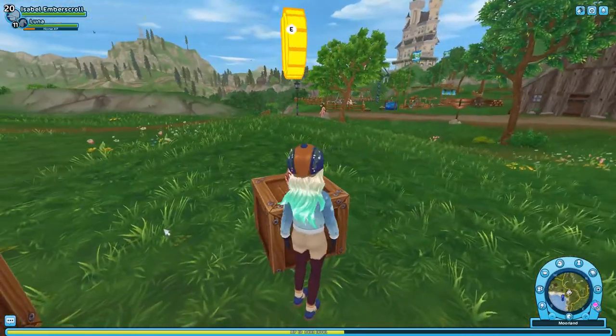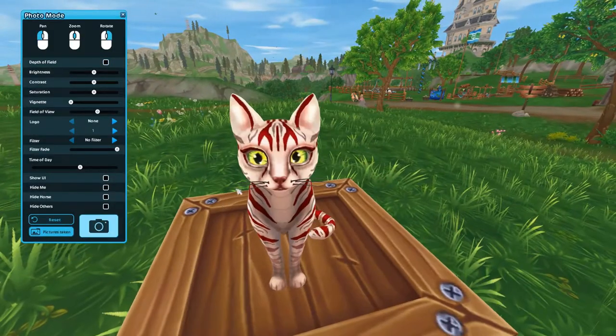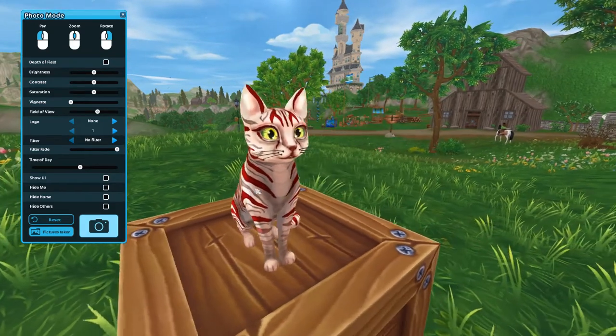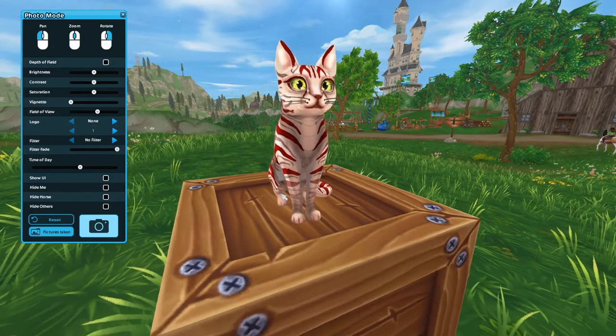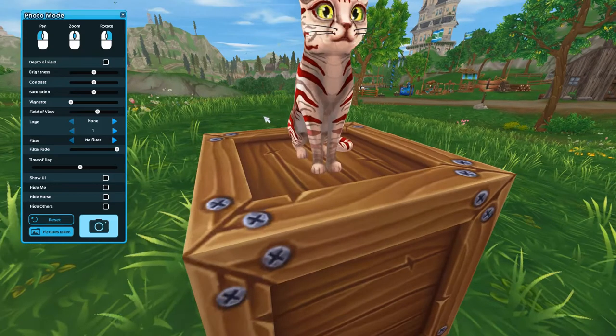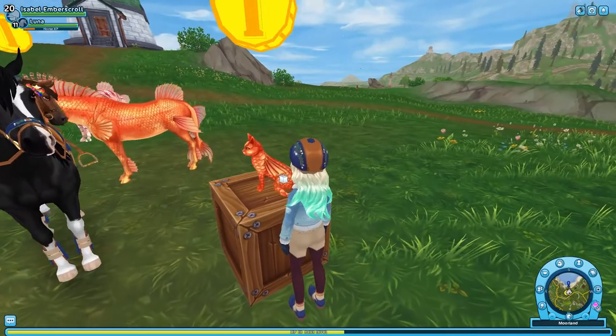The other cat just has the regular tipped whiskers but no fins or anything. The colors are still very pretty on this one, especially the salmon and then the dark red — that is so adorable. I love the eyes on each of them, but definitely my favorite cat is the one that belongs to the Sedna.